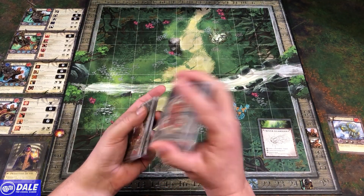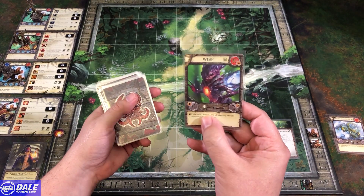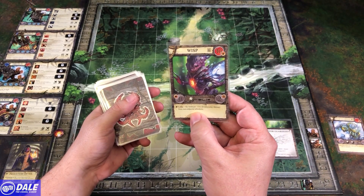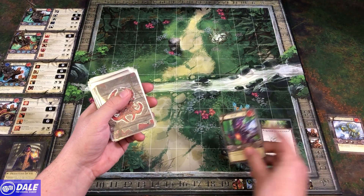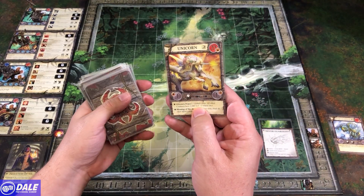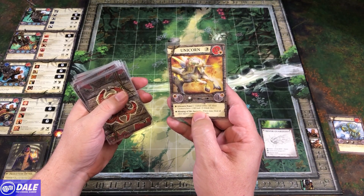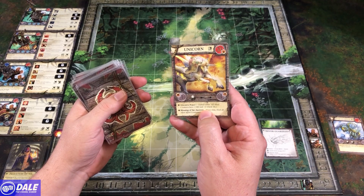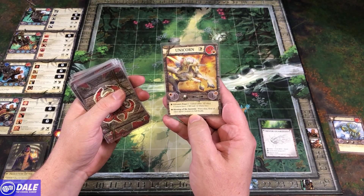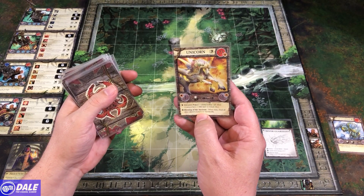In addition to our river guardian, we're going to get the wisp. On defense, minus three to all incoming damage from non-adjacent attackers, so we want to get adjacent to him and the river guardian. Our second is a unicorn — global effect, all allied creatures have minus one base damage but plus two attack dice. And the blessing of the ancients: when slain, heal all other allied creatures to full health. So we probably want to take him on first or last.